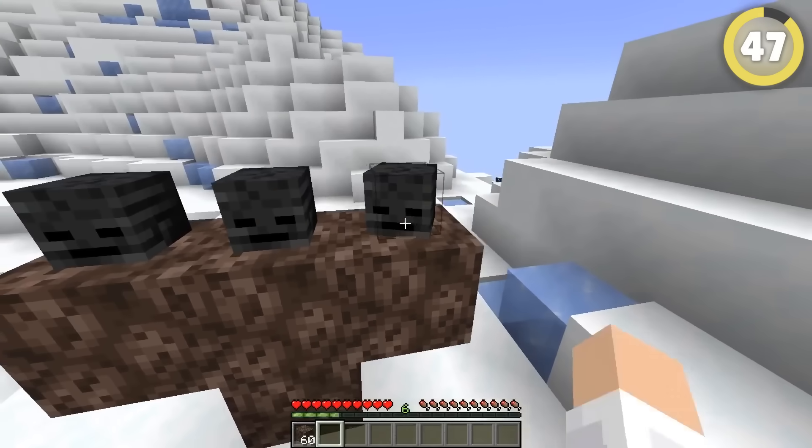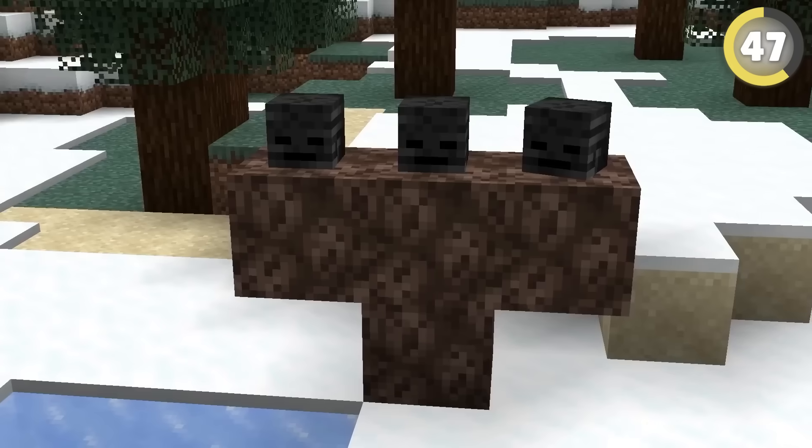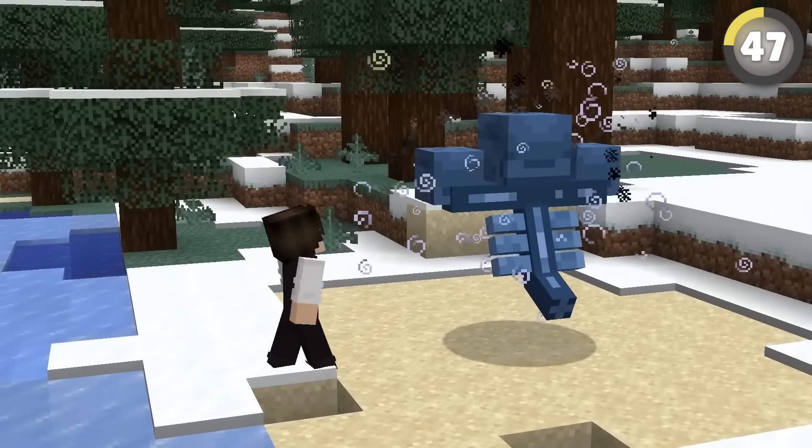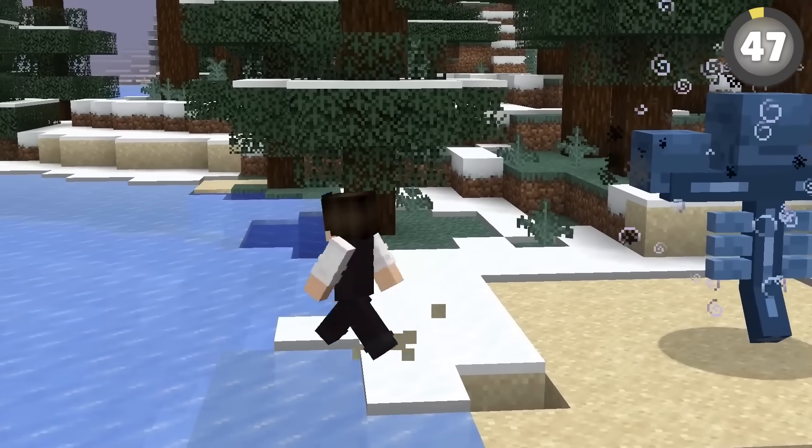Apparently you can't spawn Withers in snowy biomes — snowy taiga, frozen peaks, and even snowy beaches don't work. But what if you break the snow layers below? There! Myth busted — it works! I should probably run away now.